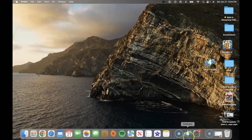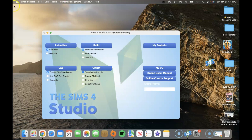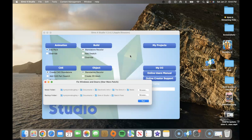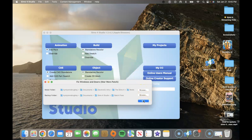When you click on Sims 4 Studio after downloading and double-click to open it — keep in mind at the very top is where the Sims 4 Studio location is. To fix broken doors and windows, select Content Management, go to Batch Fixtures, select over Objects, then do Fix Windows and Doors, the Star Wars patch fix, Fix Chairs, and anything else. Once you do that it's going to run — it shows you where your mods folder and backup folder are. As long as all that checks out, click Run. For me it says no fix needed, but for you it will fix whatever is broken in the game.